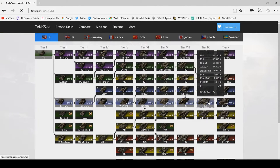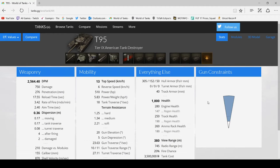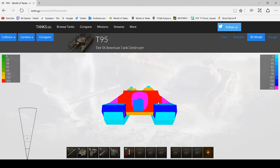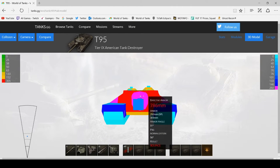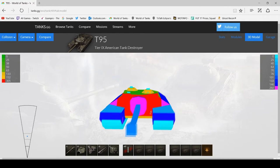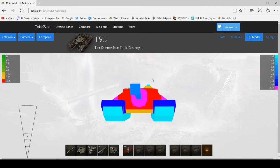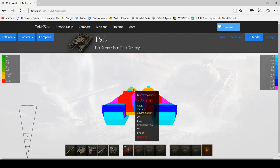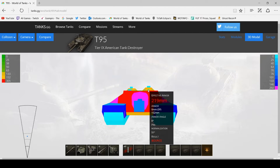Now on to the really well-armoured American tank destroyer — the T-95, the Doom Turtle as it's known. This thing has really good DPM but very bad manoeuvrability. Its armour is really good frontally — around 350mm pretty much everywhere on the front. It does have these big cupolas, which are weak spots. They have around 220mm of effective armour on the cupolas, 219mm in some places.